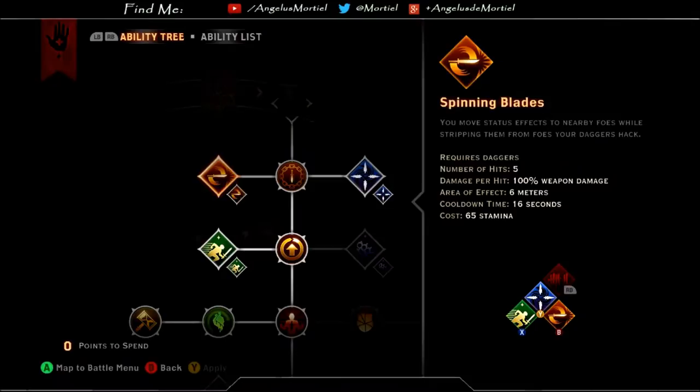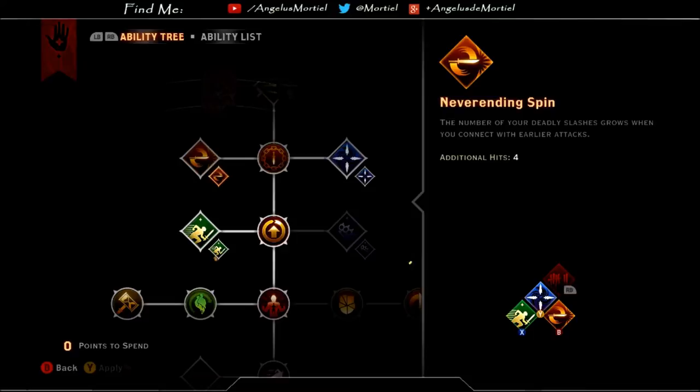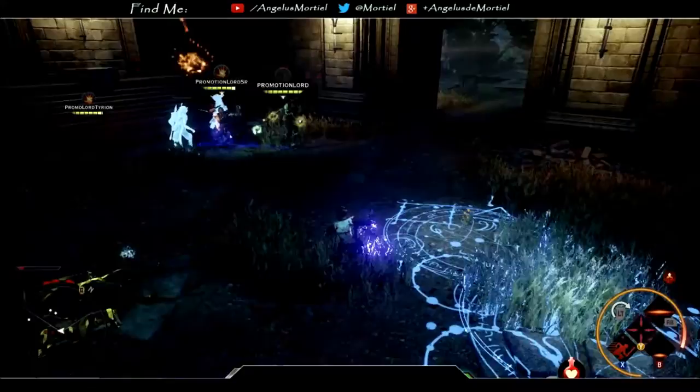First, we have Spinning Blades. Spinning Blades launches a whirlwind torrent of blade strikes at any enemy within 6 meters of the sister, lashing out with 5 strikes dealing 100% damage each. Even with the base ability the damage output is quite good, expounding further if you have the Spinning Blades ring, which increases the damage to 125% per hit. The upgrade, Neverending Spin, hits the enemy an additional 4 strikes if any of the first 5 strikes connect. An important note: the final strike will knock most enemies down.